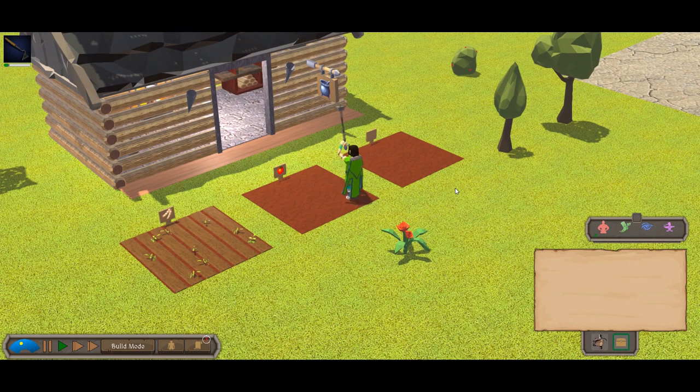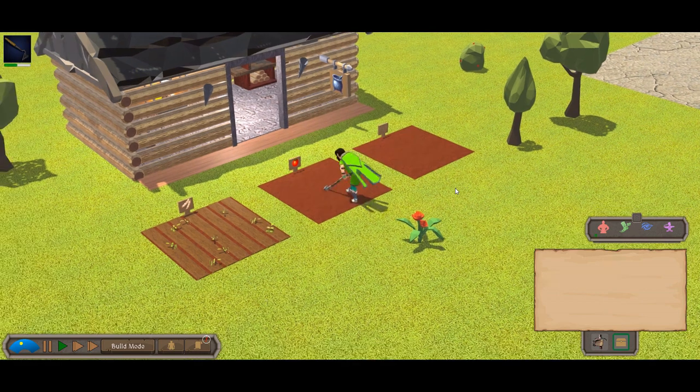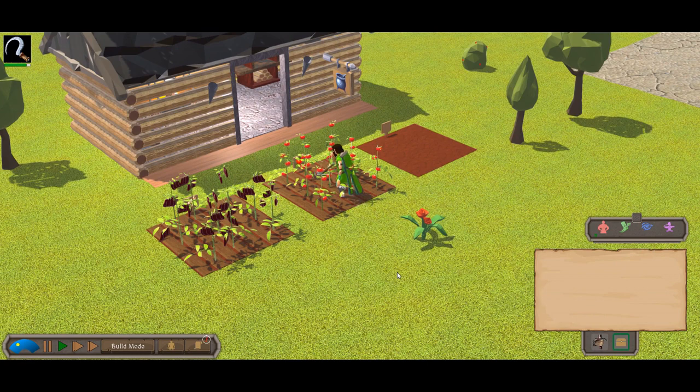When the crop is selected, the character will immediately plow and sow, and now it's just a question of waiting for the crops to grow. After the crops are ripe, you can harvest them. And now you have something to cook with.